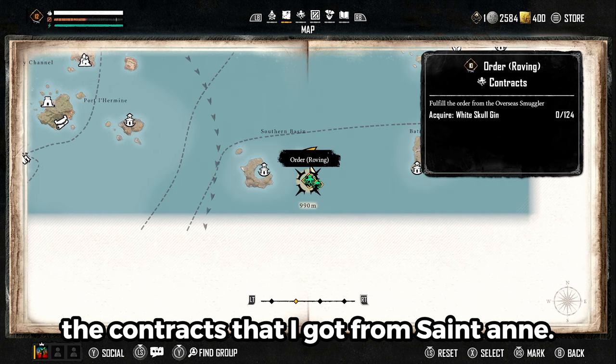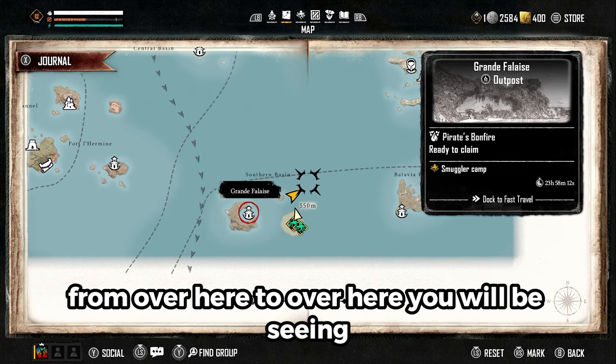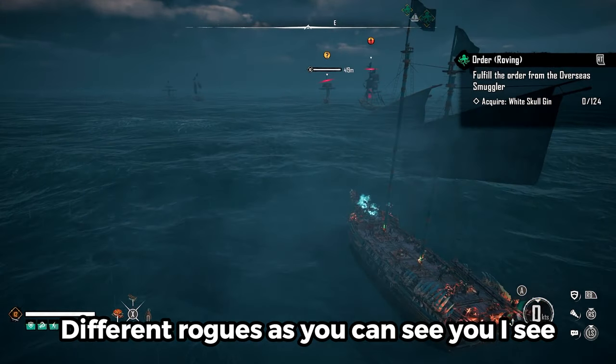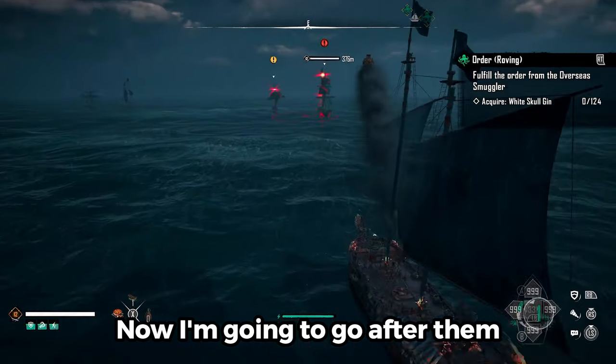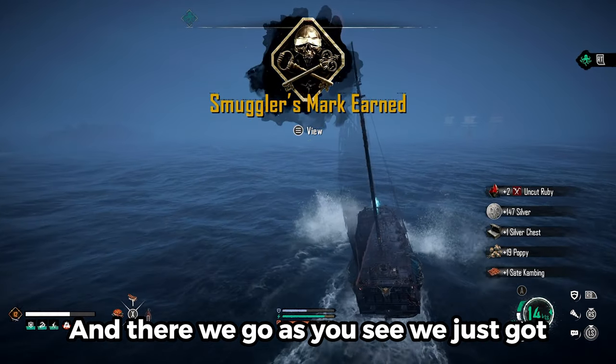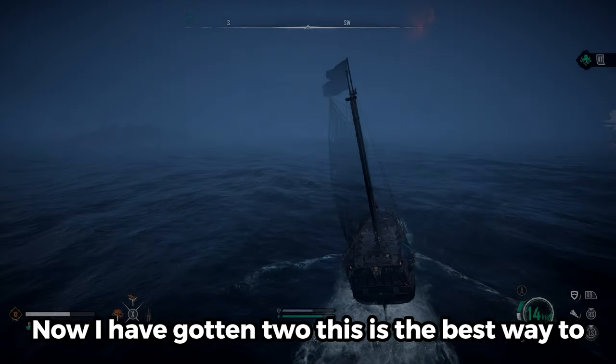Right by the contracts that I got, from over here to over here, you will be seeing different walls. As you can see, I see six right now. I'm going to go after them — and there we go, we just got another smuggler mark. I have gotten two, and this is the best way to level up your season pass.